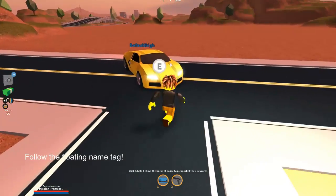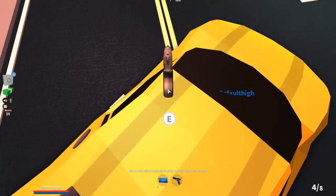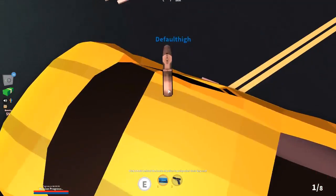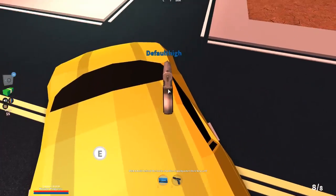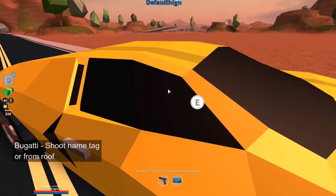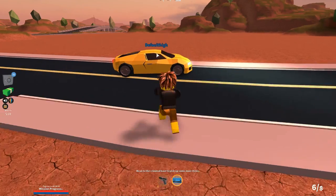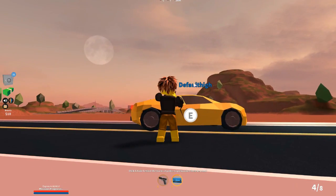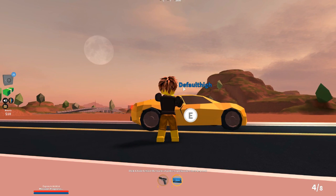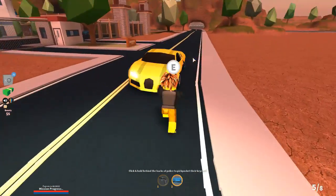With the Bugatti, you're actually going to be shooting the same spot just like the Lambo — right in the corner right here, as well as right here. If you're trying to shoot him from the window it will not work. The same thing applies just like the Lambo: shoot right above where his name is, right in the middle and a little bit lower, right above the car. Start spamming at it and he will actually die. This doesn't have to be at a particular corner — it can be at any corner that you want.